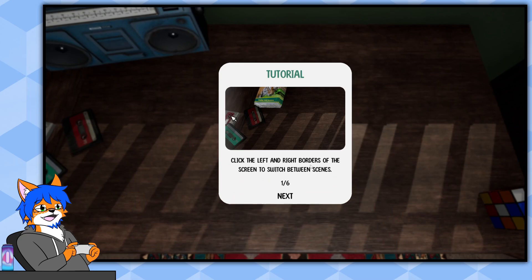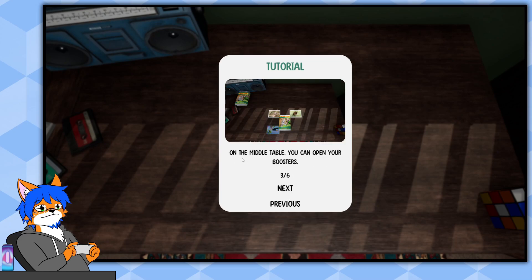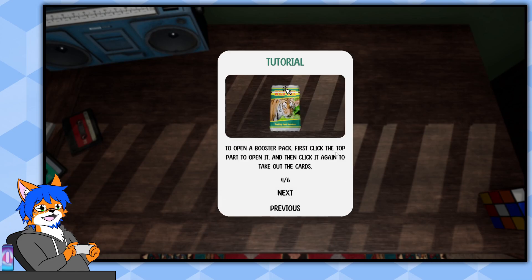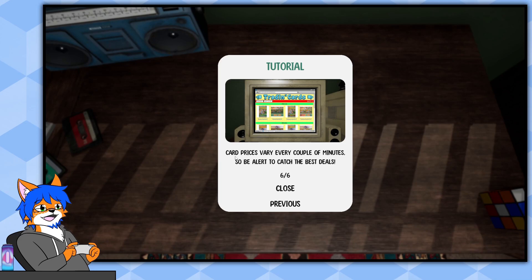Click the left and right borders of the screen to switch between scenes. On the right side you have your albums where you can see the cards you've collected and which cards you are missing. On the middle table you can open up your boosters. To open a booster pack, first click the top part to open it, then click it again to take out the cards. On your computer you can buy booster packs and sell the cards you've collected. Card prices vary every couple of minutes, so be alert to catch the best deals.